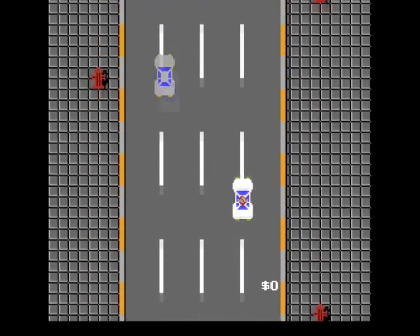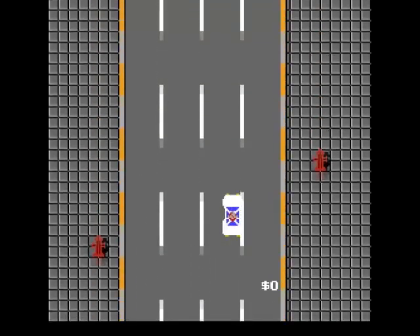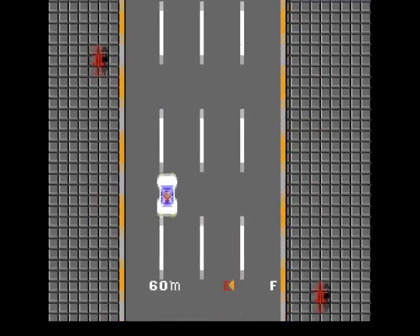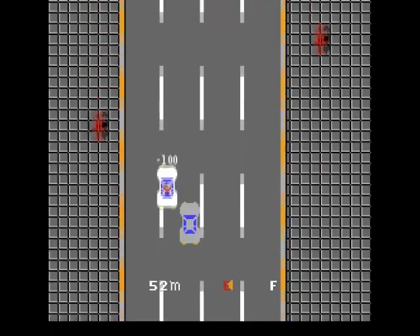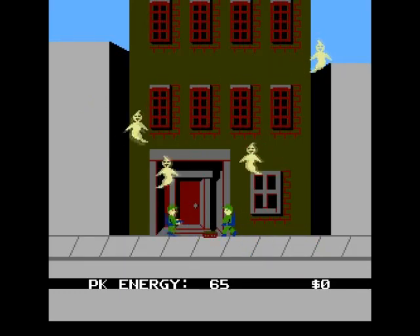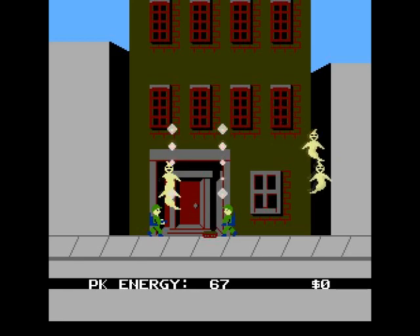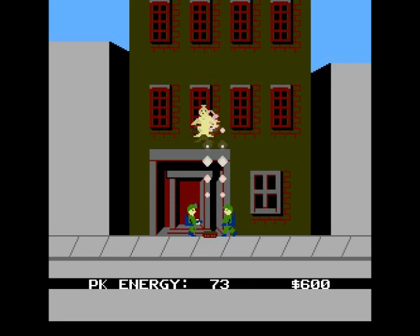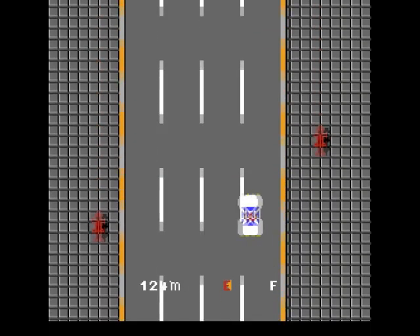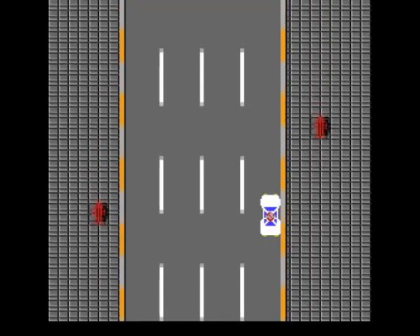I should have got that fuel barrel. I don't know why I avoided it - I ain't got any cash but we need to start earning. I'm almost out of fuel. Here we go, let's capture some ghosts. There's a lot more ghosts on screen. I should have pushed the other button - there's our trap. We caught two ghosts. We've got 1200 but we're low on fuel, so now we go to GS - the gas station.